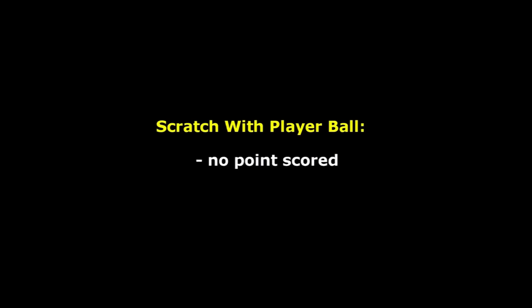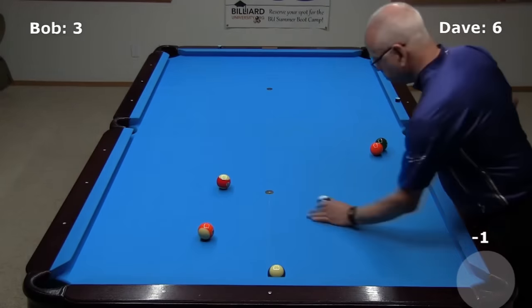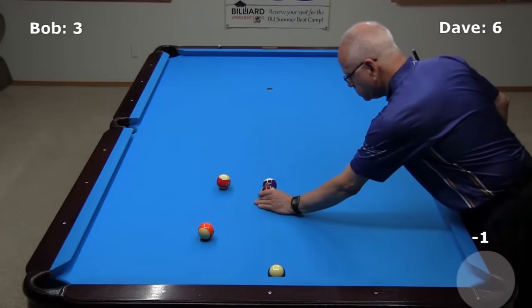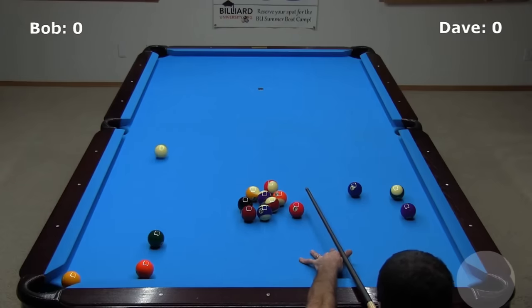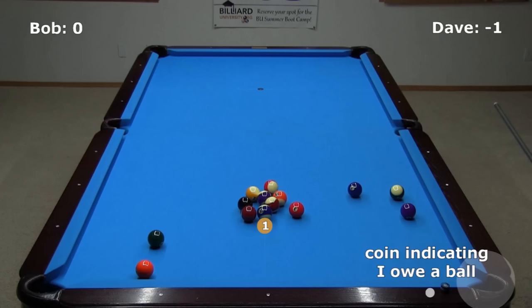If you scratch while pocketing a ball in your pocket, no point is scored, the ball spots, and you pay a one-ball penalty for the foul. Here's an example where I only need two balls to win with the score at 6-3. The ball spots due to the scratch, and I also pay a one-ball penalty. The score is now 5-3 and it is Bob's shot with ball in hand in the kitchen. If you scratch while pocketing a ball in your opponent's pocket, the ball spots and you pay a one-ball penalty. Early in a game where neither player has scored yet, the pocketed ball comes out and you pay a one-ball penalty. Because you don't have any balls to spot, you now owe a ball with a score of minus one, usually indicated by placing a coin on the rail close to your pocket. After a future inning in which you pocket one or more balls, any balls that you owe are spotted.